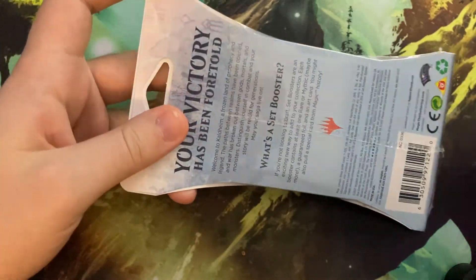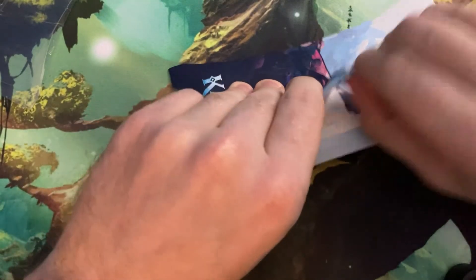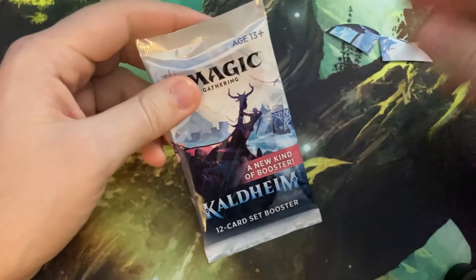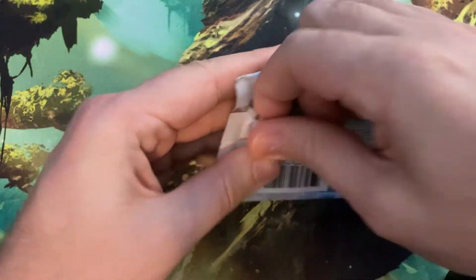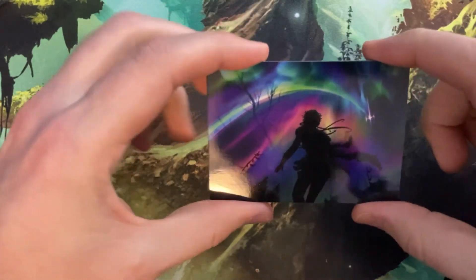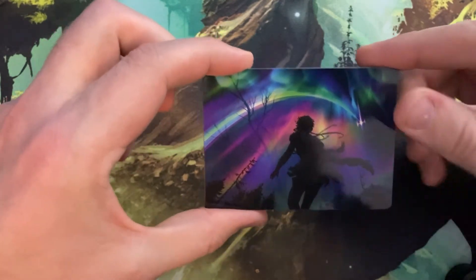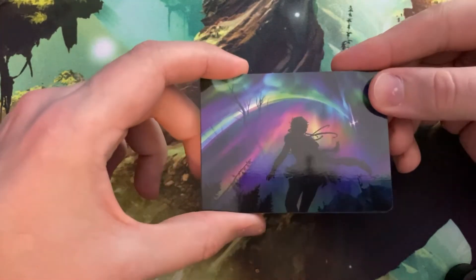Sorry, this thing is covered in about 20 pounds of plastic. Let's get this cardboard off. All right, there we go. Oh, that's some cool art right there. You know, all the weird stuff that goes on with this game — it just has amazing art, it makes me so happy. It was actually one of the things that drew me to the game in the first place.